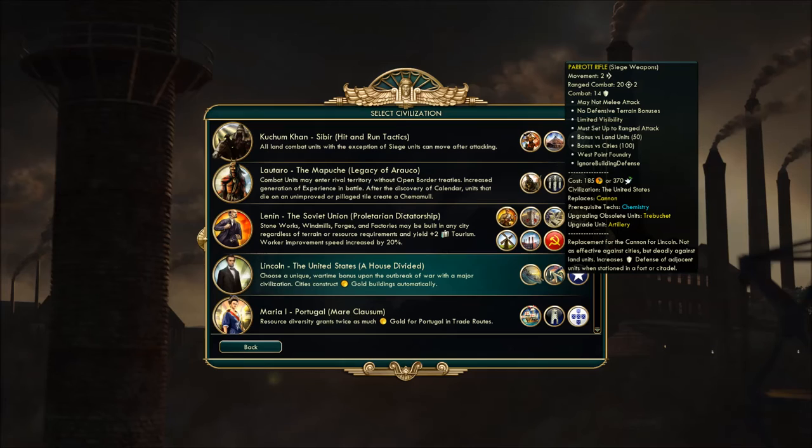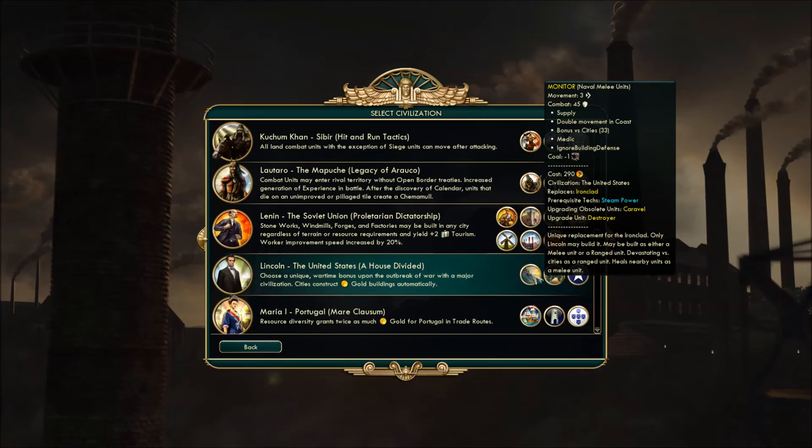The other unique item is a cannon replacement that loses a lot of the city bonus — only 100% — but has a bonus against land units. And if it's in a fort or a citadel, it increases the defensive capability around it. So it's kind of a defensive-type cannon — it can still take cities, but it's not quite as good. The Monitor is way more interesting as a unique unit.